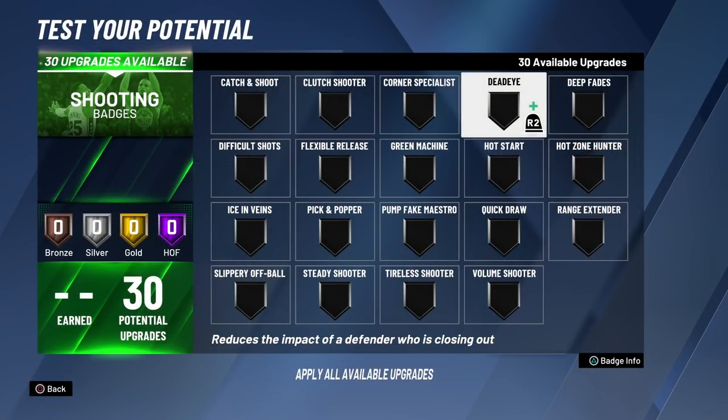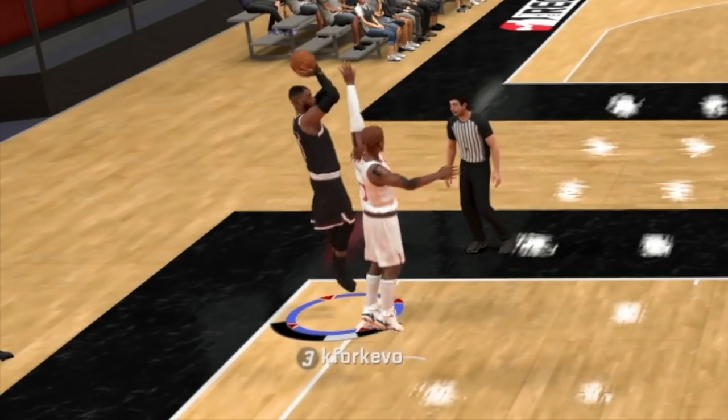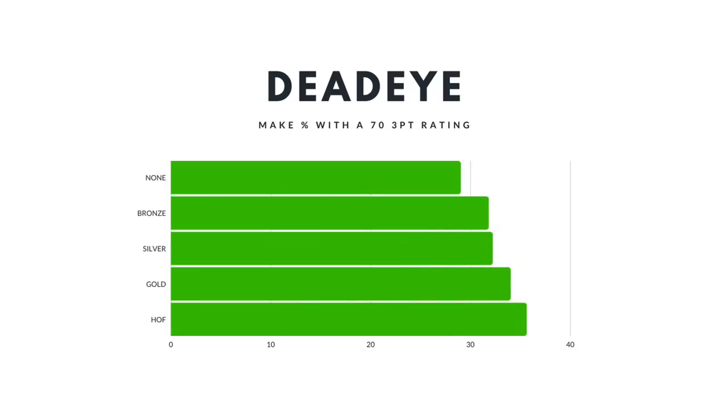Coming in at number four we have Dead Eye, which reduces the impact a defender has on a shot while closing out. The higher the level, the less affected you are by players closing out and contesting your shot. On Hall of Fame with a 93-point rating, your make percentage for late closeout shots increases by 6%. If you have a lower three-point rating, you still see a 6% increase on Hall of Fame, and even going from nothing to bronze gives you just under a 3% boost — so I recommend at least having it on bronze.